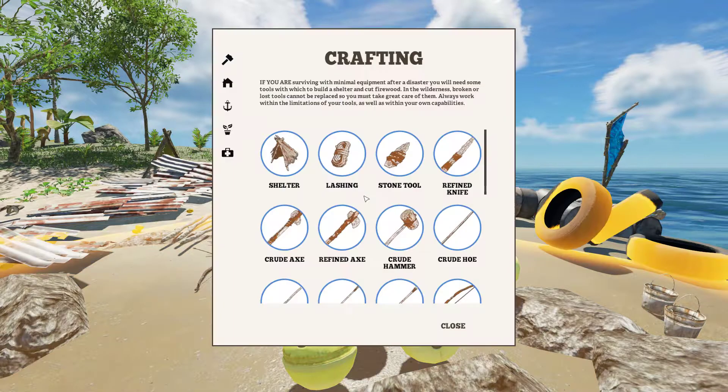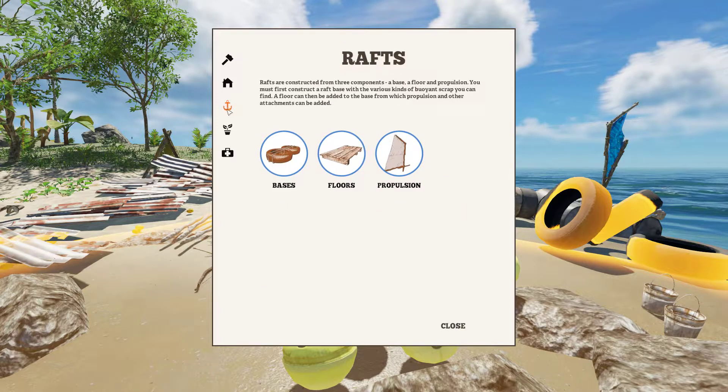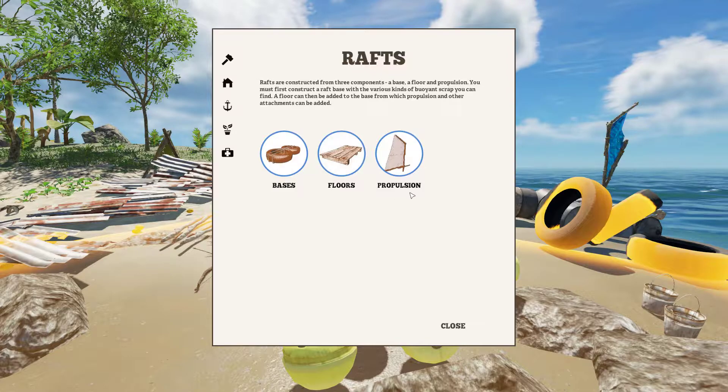Rafts are built a little differently in this version. To get started you hit C to bring up the crafting menu, then you hit the anchor and you'll see the three components for making a raft: bases, floors, and propulsion.